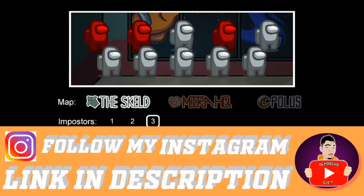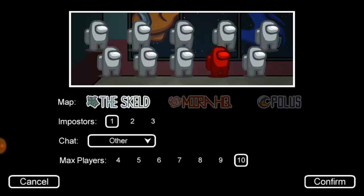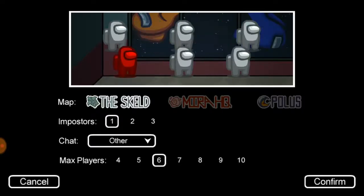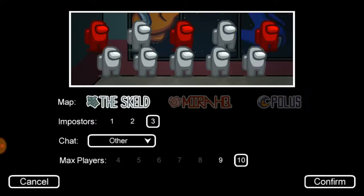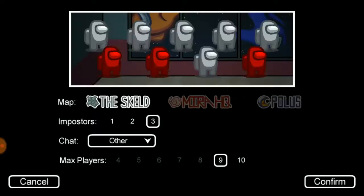You can choose how many players you want in the game. If you choose one impostor, you can have as few as four players. For two impostors you need at least six players, and for three impostors you need seven players or more — up to nine or ten players.